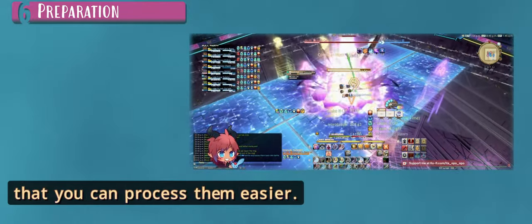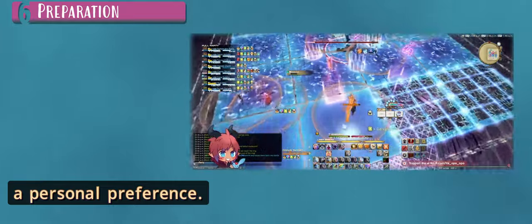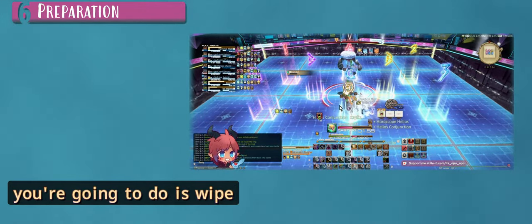Whether to blind run or learn from a guide depends on your group or static and even party finder — lots of groups do blind learning and quite enjoy the process. A lot of raiders do use guides, so don't feel pressured either way; it's always personal preference. My final note: for any groups looking to tweak a fight specifically only for uptime — generally it's easier to learn a fight first, then tweak or change how you do mechanics to account for better uptime. There's no point getting those two extra hits in while learning if all you're going to do is wipe the raid. As a caster, I'm always trying to find the most opportune time to cast specific spells in my rotation so I'm always ready for the two-minute burst window.